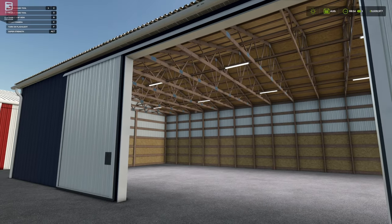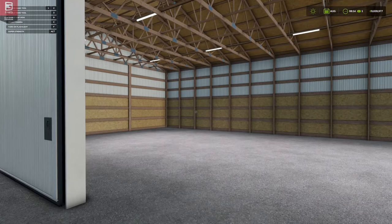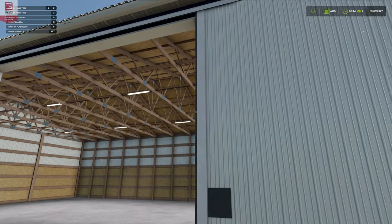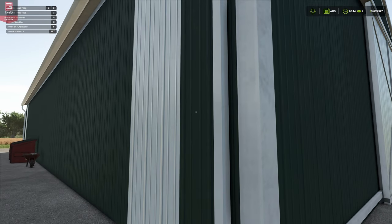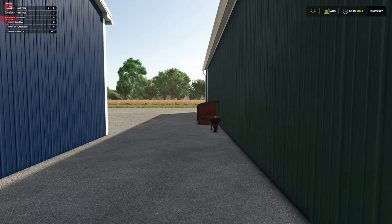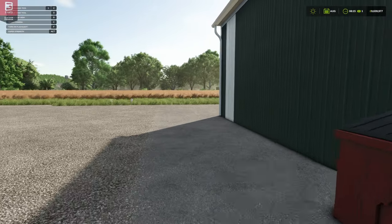Something I've had a bit of grief with on some of the base game sheds is the ability to get vehicles in and out of some of the doors — not an issue with this one, look at that, absolutely massive. This next one is the small shed. Again we've got a little bit of decor around the side: the wheelbarrow again, a couple more bins.